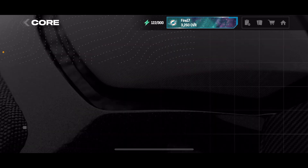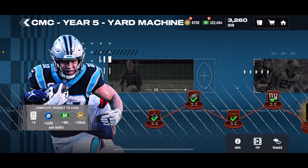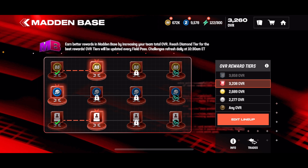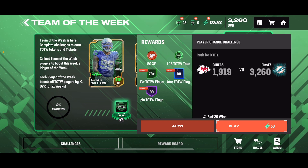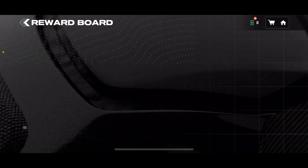The next way — going quickly into Core — there are three things I want to mention. First, the Yard allows you to get currencies to get yourself in a better position to get iconic players or better players. Madden Base also does the same thing where you can do the player event and work your way up, which I'll mention later. And then Team of the Week — this is the new one — you can get free iconic players here, either if you get lucky and get better players, or if you build these the way they're supposed to be built.